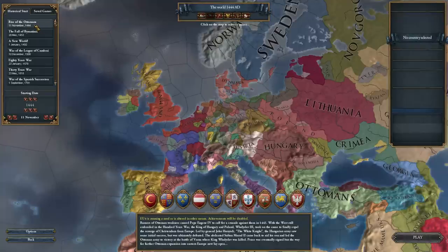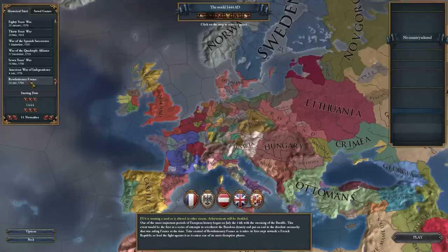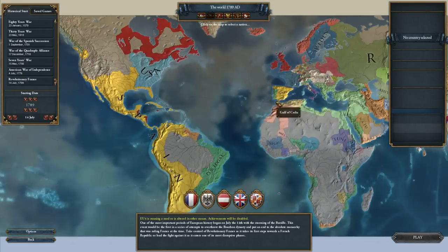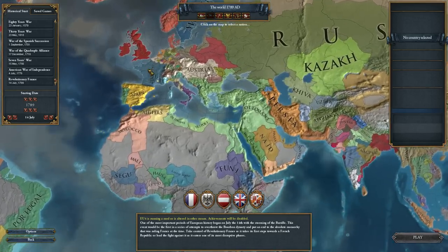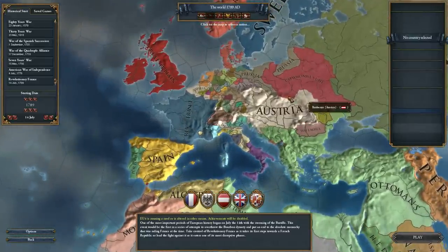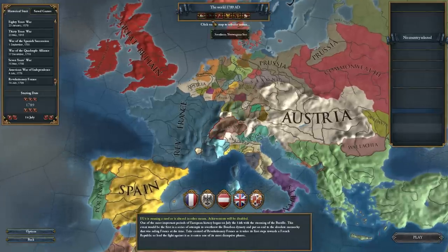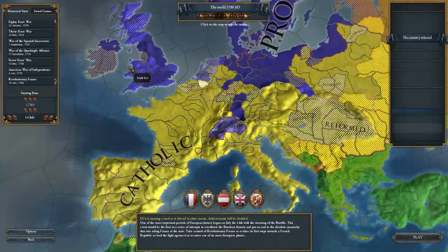Start of the game — 1444 is the default start. I believe this is set right at the end of the last crusade. There are many other bookmarks you could start from, so 1444 is the default historical start, but you can start as late as Revolutionary France on the 14th of July 1789. If I click on that you'll see that the world is considerably different — even if we pan over to North America you can see that it has been quite colonized at that point. This game, if you're new to EU as opposed to Crusader Kings, the big difference is that this deals with nations as opposed to people. Two major themes that really kick in as the game progresses are religion — specifically the reformation of the Catholic Church — and of course colonialism. So I'm going to go ahead with the 1444 start.